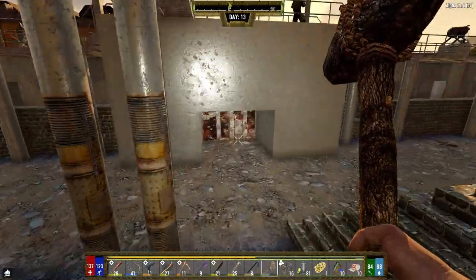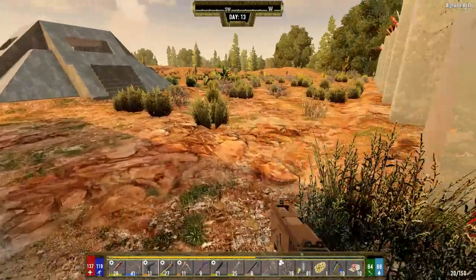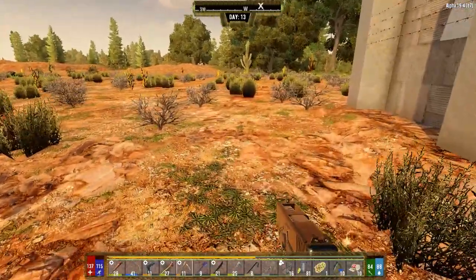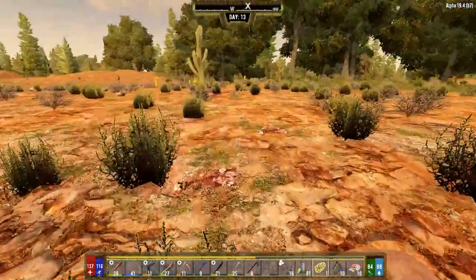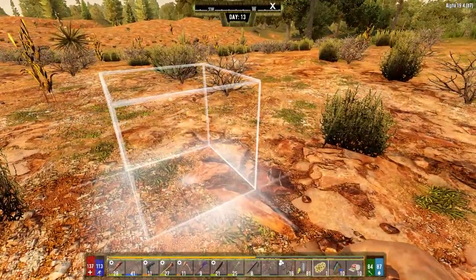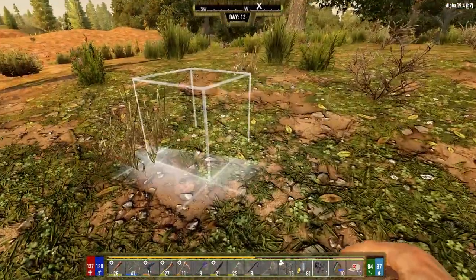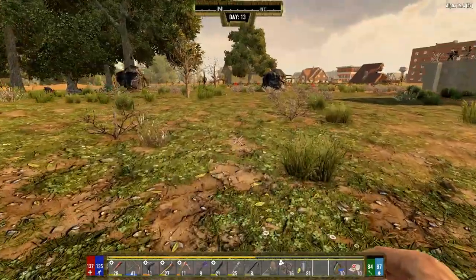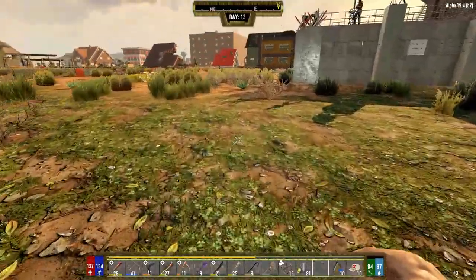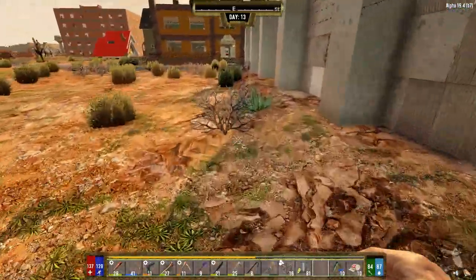We're going to plant them around back so it makes it easier for us to grab stuff. Alright, we're going to put the banana tree down back here, like right here. And then the orange tree - we'll just put it over here, a little bit away from the main base. Alright, that's done. Now let's go in there and get our next class book done. So we're going to do scientists today, which means we're going to have a chem station, which is awesome.